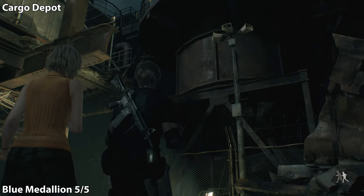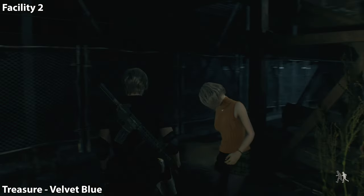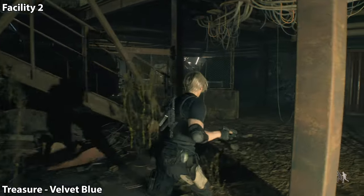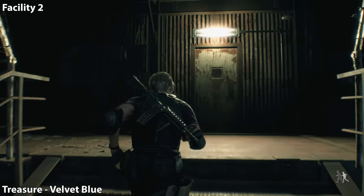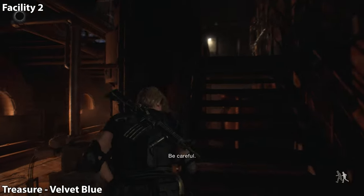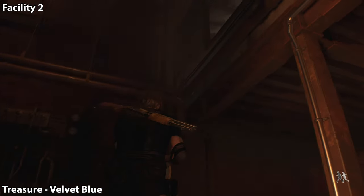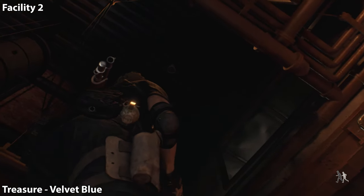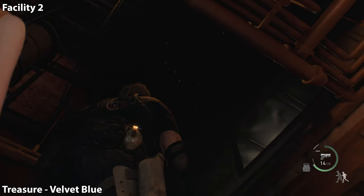We're gonna go up those stairs and through the next door. When you enter this door, don't go up the stairs that are directly in front of you — just stay to the left of them. There's going to be a hallway here filled with enemies. Eliminate them, get to the end, and look up — another silver canister. It is very hard to see in a YouTube video; in-game it's much more clear, I promise you.